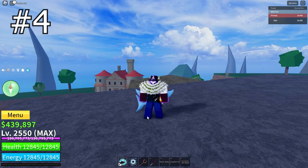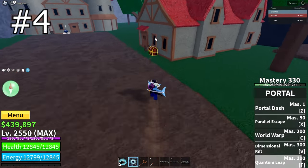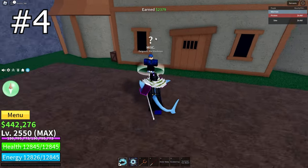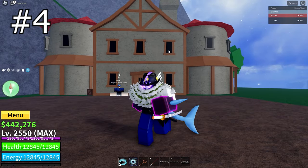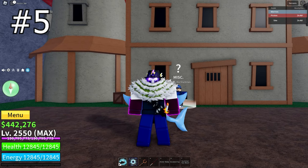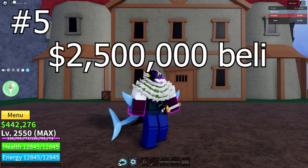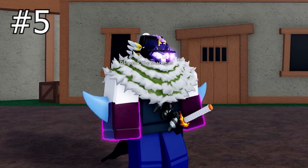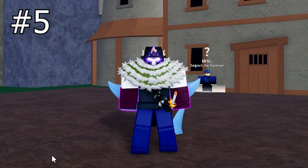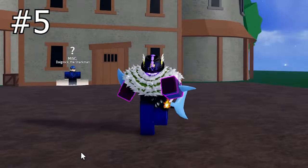Now, the fourth step: once you've got the water key, come over to the top over here and give the water key to Digrok the Sharkman. He will then let you buy Sharkman Karate. The fifth step before getting it is you'll need to have 2,500,000 belly and 5,000 fragments in order to buy Sharkman Karate. You can get fragments in the second and third sea from things like awakening raids, raid bosses, and other events.